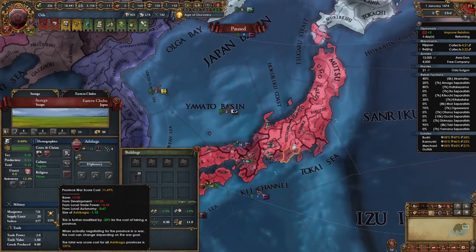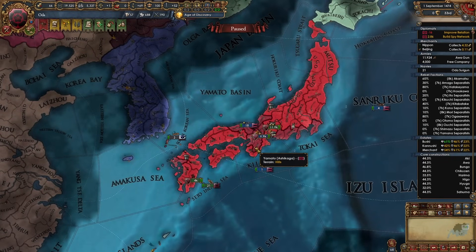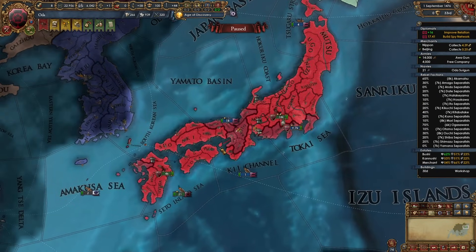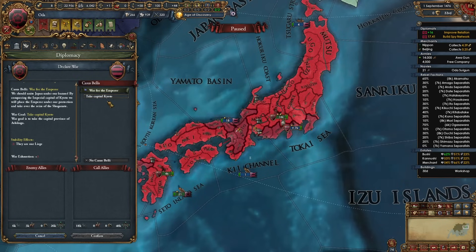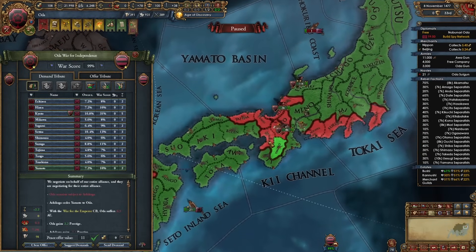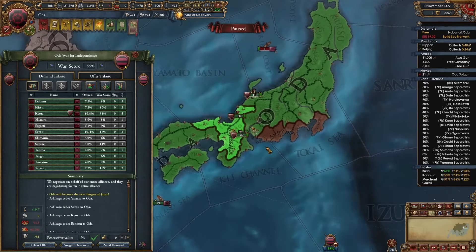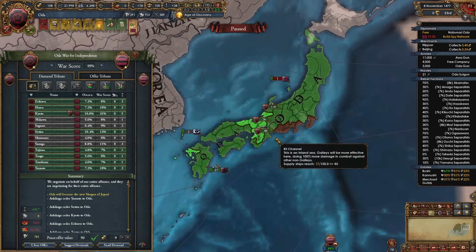Hopefully you were fast enough that Ashikaga doesn't have more than 100% war score cost, but if not it's no big deal — you'll just fight them twice. While getting ready for the final war with Ashikaga it's not a bad idea to spy on them and get some claims. Once you've cored everything from your war versus the final daimyos, go ahead and declare on Ashikaga. Declare with 'war for the emperor' since they are your overlord — you will be losing stability, but it has to be done. Take as many provinces as you can including Kyoto.